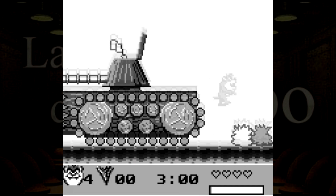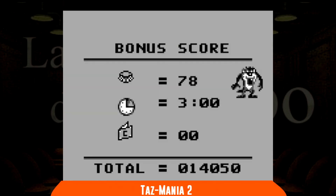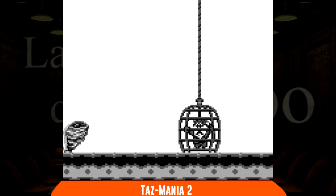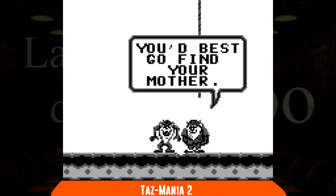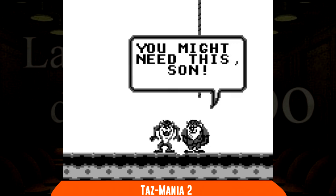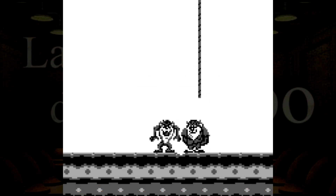Non famosi quanto quelli della Disney, i personaggi della Looney Tunes hanno conosciuto una buona popolarità anche in Italia, e tra essi c'era Taz, il diavolo della Tasmania, che circa cinque anni prima di questo dicembre 1997 aveva visto i suoi primi tie-in, e nel 1994 il primo per Game Boy. Nel frattempo è cambiato il publisher, che diventa la THQ, ma non il tipo di gioco. Tasmania 2 è ancora un platform, così come lo erano i suoi predecessori, e ripropone disegni e stile che li ricordano ancora. Taz questa volta dovrà salvare la sua famiglia, e per farlo dovrà affrontare una serie di livelli tra salti e nemici pericolosi.